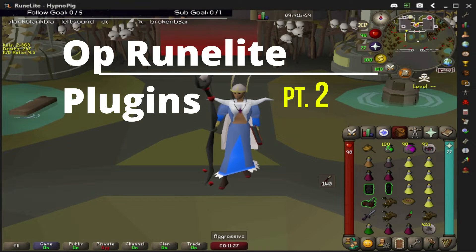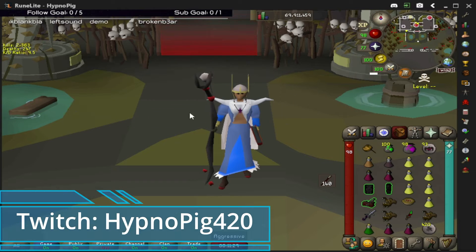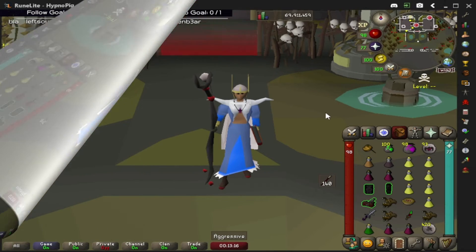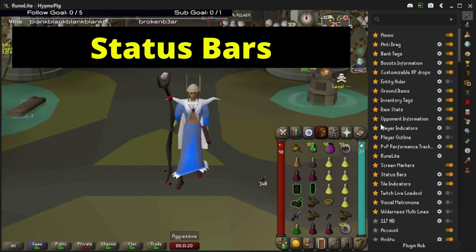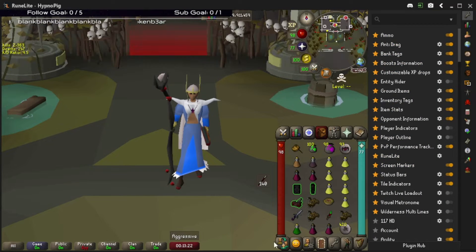What's up everybody, I'm back with some more RuneLite plugins that might just change your game experience, so stick around. The first RuneLite plugin I want to go over is a crucial one called Status Bars. Status Bars are what you see right here with my HP in my inventory as well as my prayer.